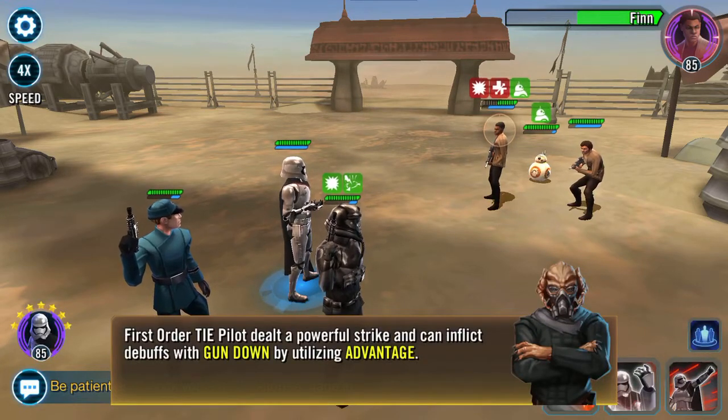First Order TIE Pilot dealt a powerful strike and can inflict debuffs — debuffs, debuffs, debuffs. We've gunned down by utilizing Advantage.